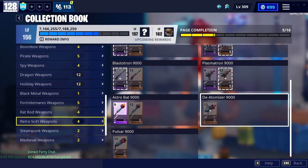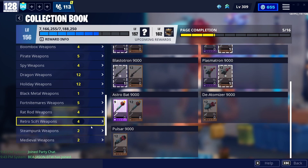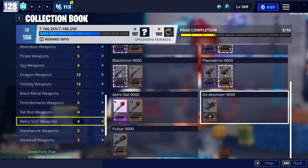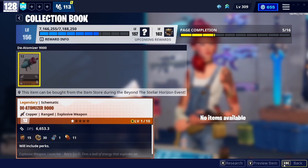If these event weapons counted, the Deatomizer 9000 would be the best weapon — it is the best rocket launcher and honestly the best weapon in the game by far. So just putting that out there: best weapon from the collection book overall, if you want it, get it.